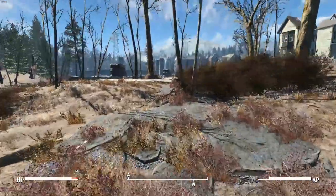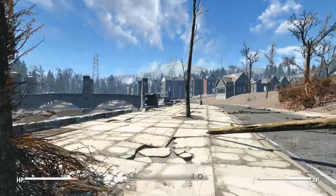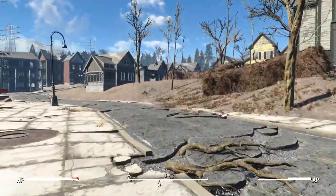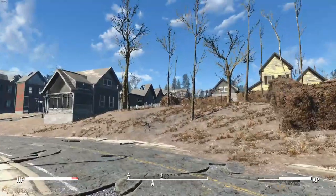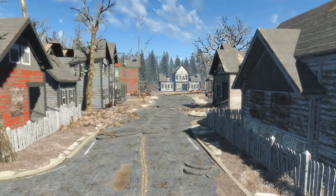If we head back, this road continues all the way up to the main bridge, which is super cool. Everything is nice and connected and you have a bunch more building space that is flat and nice to do whatever you want with in your settlement.